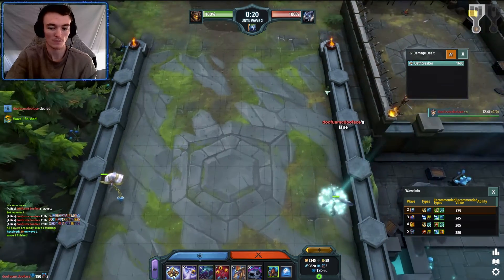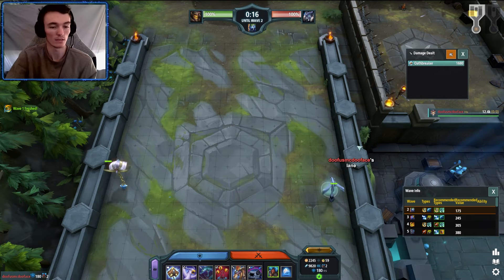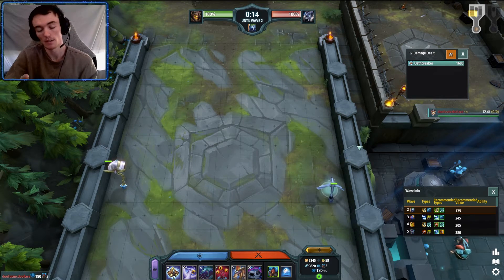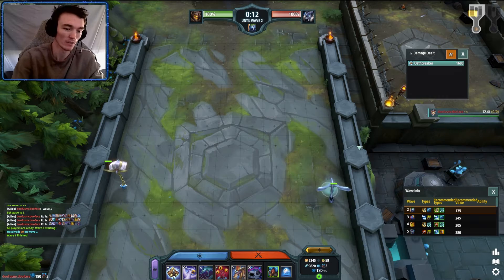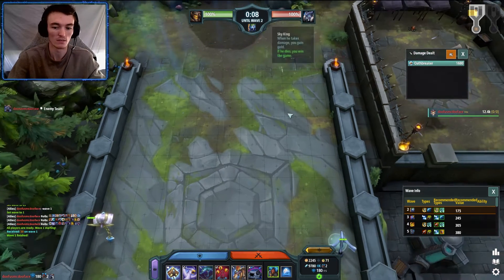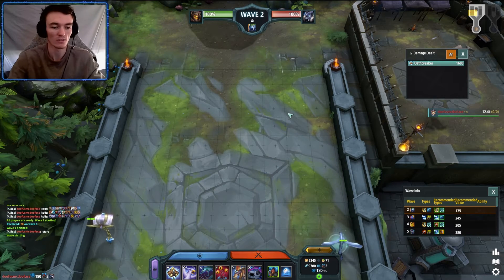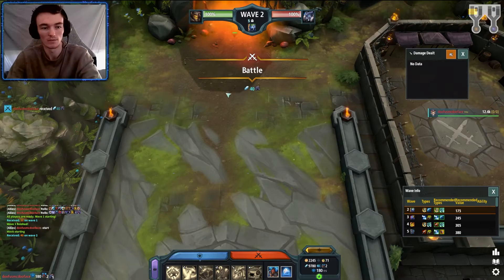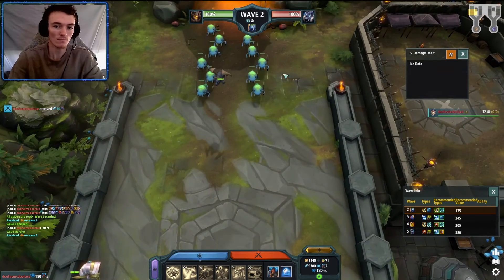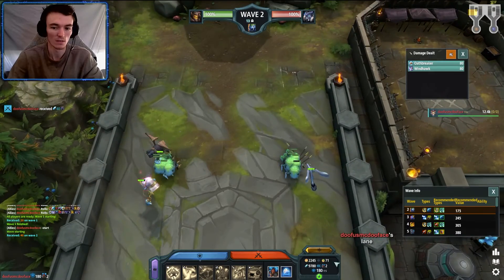Still good — an oathbreaker still clears a snail. That's a great thing to know. Now I know an oathbreaker and a windhawk will easily clear wave 2, but if they sent a dragon turtle, would it still? This is another great thing we can test out, and if you're too impatient just use 'dash start' to automatically start the wave.